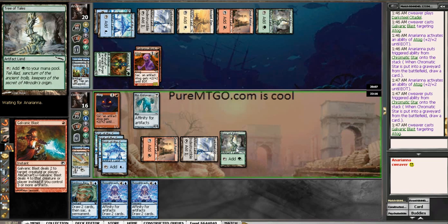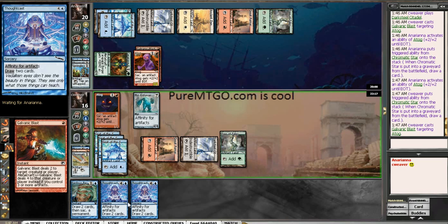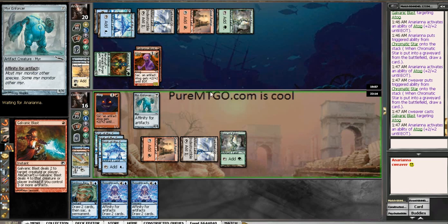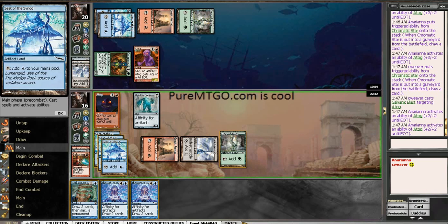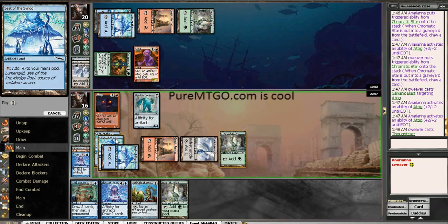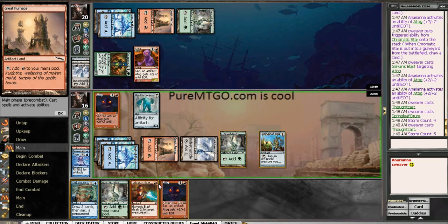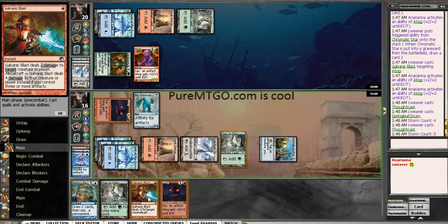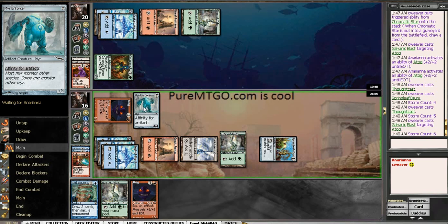1, 2, 3, 4, 5, 6. Unfortunately, I don't have enough artifacts to kill him. He is actually defending his ATOG to the death. There's a Springleaf Drum, that's nice. And then Thought Cast again. I can make him sack even more artifacts — this is sweet. Galvanic Blast this guy again. Now he lets it die.